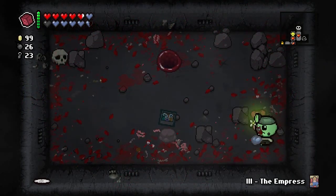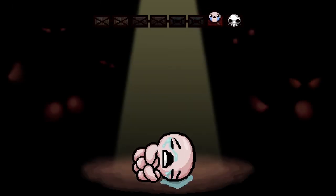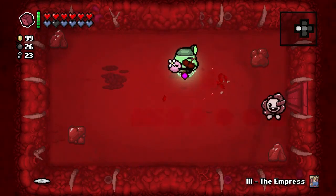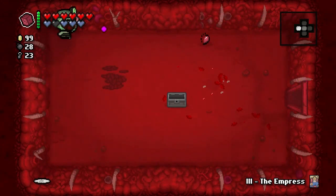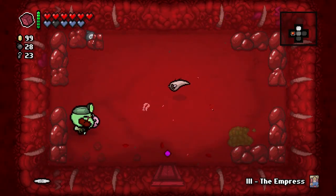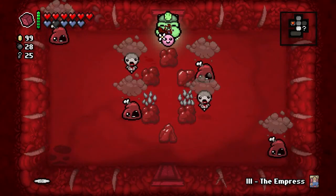We don't end up getting a devil deal or an angel room — that's fine, I'm not offended. Kind of am. Probably should have taken the Emperor with me. I don't have flight — why the fuck was I walking over those? I'm going to exit and re-enter this room so that I can step over the bomb rock without actually taking damage. This is all about finding a secret room — well, a black market.